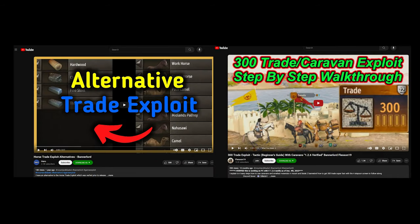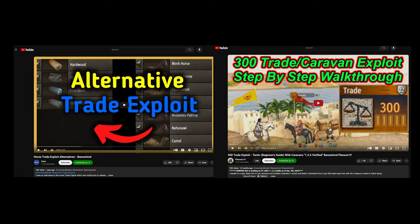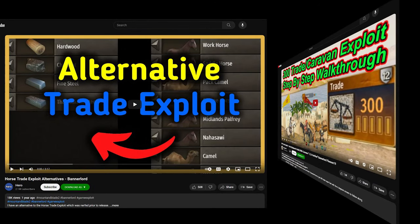I'm going to combine a few different processes. I'm going to use the trade exploit that I discovered years ago and the caravan exploit that was discovered before that. For a good explanation of the caravan exploit, Flessen made a video about how to do it — I'll put a link in the description. For an explanation of the trade exploit, I'll add a link to my video. Let's get started.